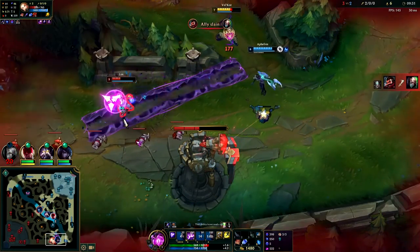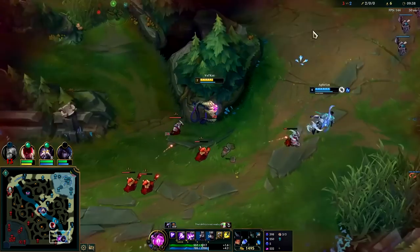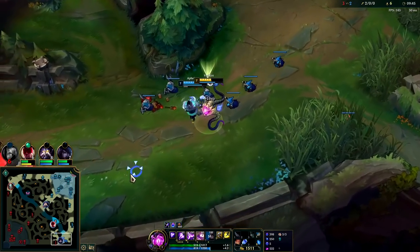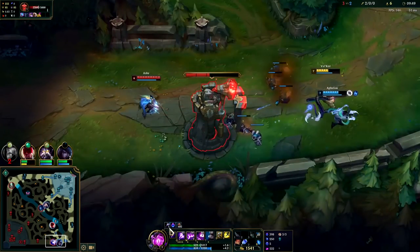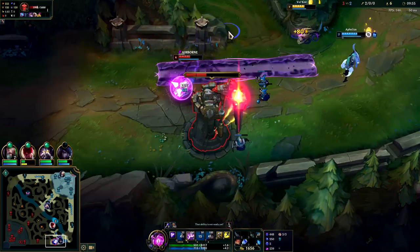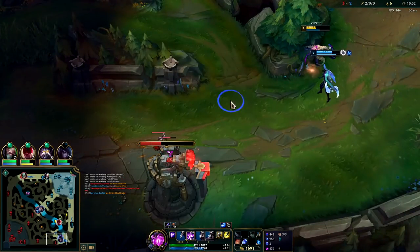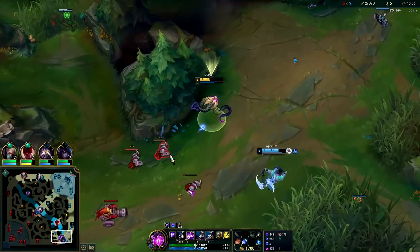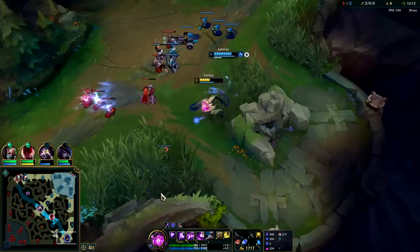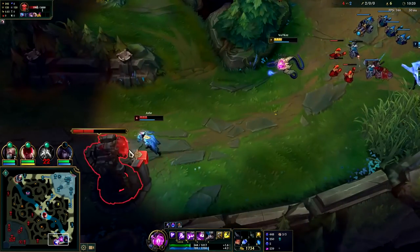The Q sets up the E pretty much every time since the Q slows, making it much easier to land your E skill shot. We want to shove the wave so we'll help the AD carry push this. Whenever you auto the turret you get your support item gold. Every time they let you land a Q it's an opportunity to E, unless you're not able to because they have way too much pressure. You may wonder why not take Electrocute on Vel'Koz — for the majority of early lane phase you don't really have the opportunity to land triple abilities. You're only going to be landing raw Qs at best, so it's kind of pointless to take Electrocute.